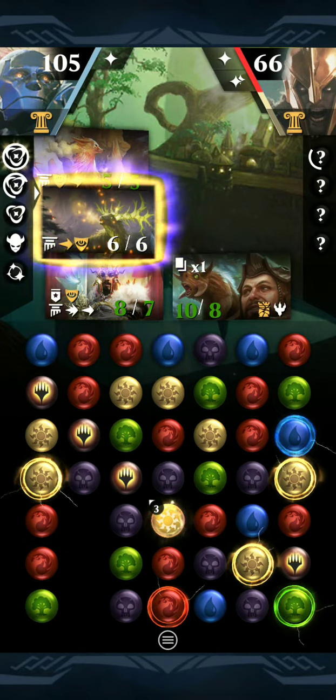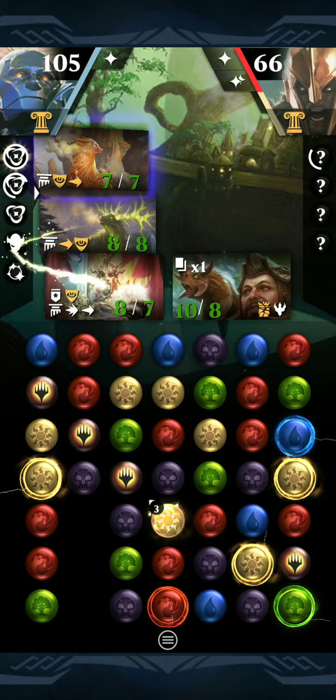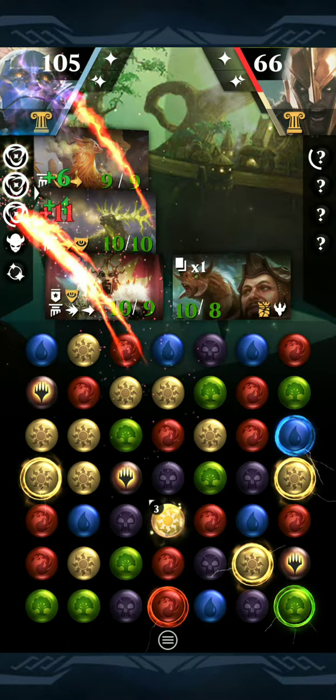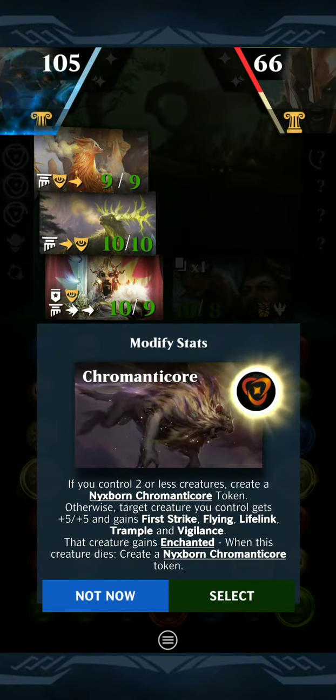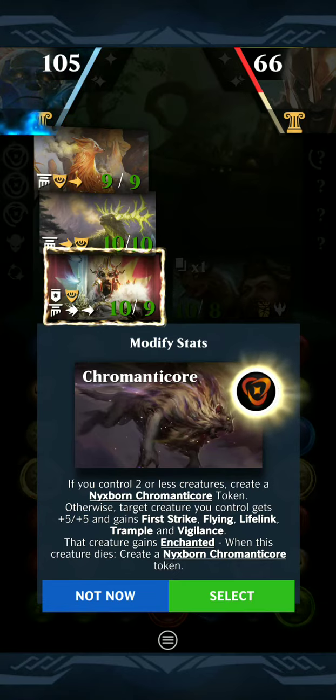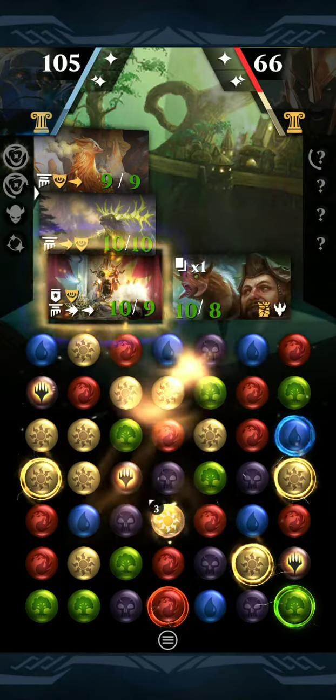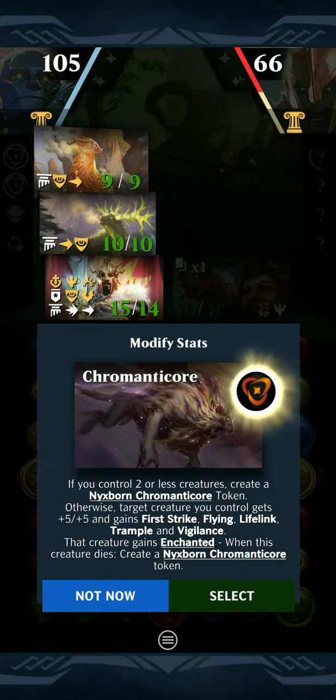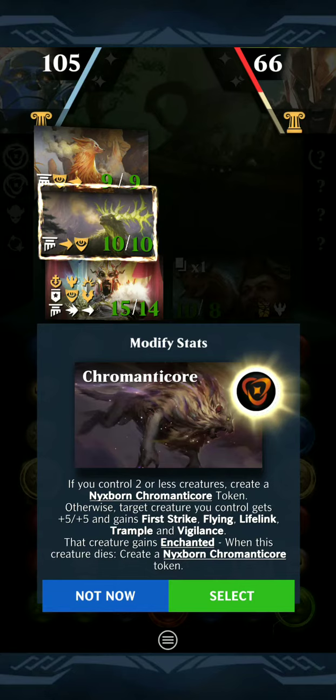It's got the 5-color Sphinx, the 5-color Niv-Mizzet, some Planeswalkers like Sorin. Oh, look at all these abilities adding up — this is pretty fun. I probably actually should have put that on the Fox if I was paying attention, because Tajik had some of those abilities.